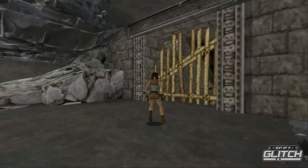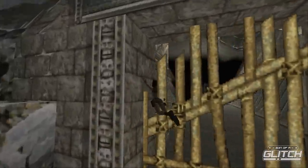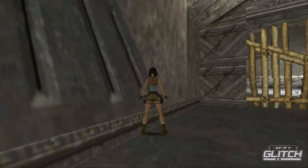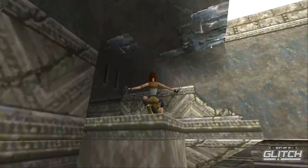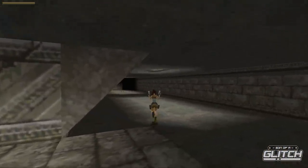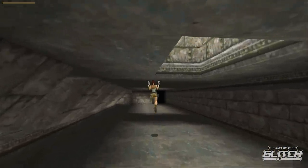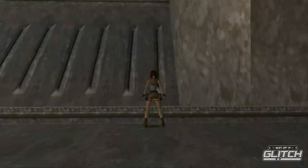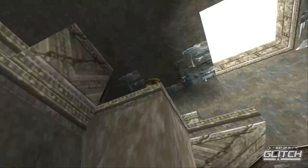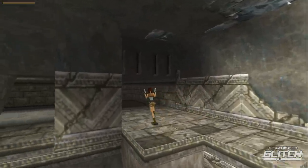You might think you're in the last room of the level — that was quite a shortcut — but that's where another quirk comes into play. By standing here, you can turn to face the corner of this wall and jump at it, and if your angle was correct, Lara should clip up to the top of the wall and allow you to keep moving forward through the level as intended. This clip is one of the many wall bugs you can exploit, with the most prominent being the corner bug.